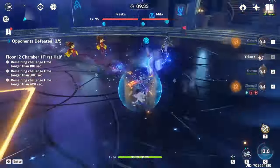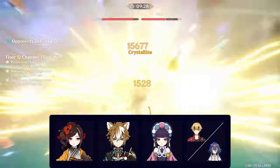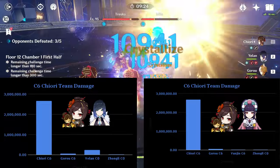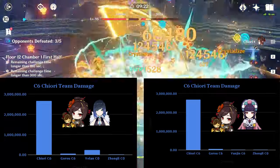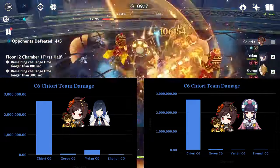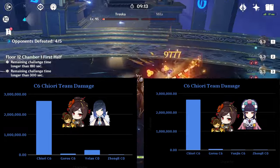Another option is Chiori, Goro, Yunjin, while using a shielder like Thoma or Layla. In these types of teams, as we can see on the charts, Chiori deals almost three million personal damage. And with better artifact substats than what I have calculated here, she can easily reach that three million damage threshold.